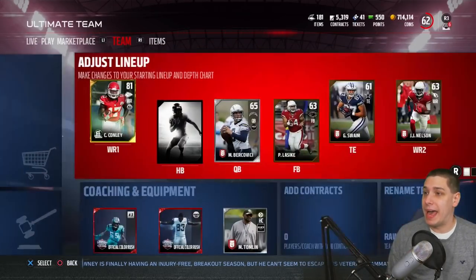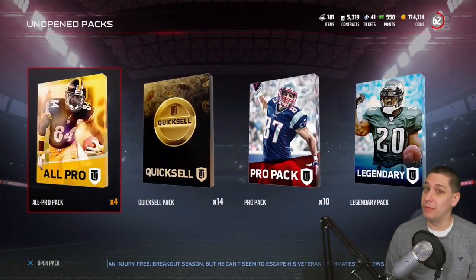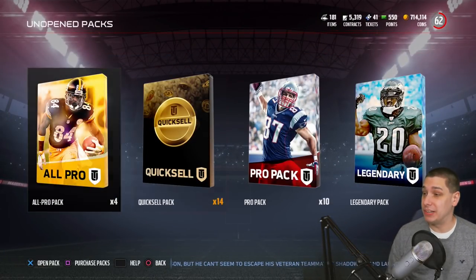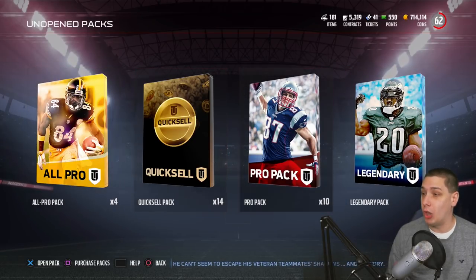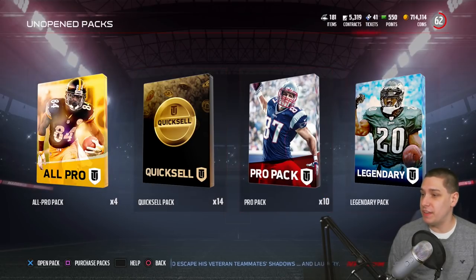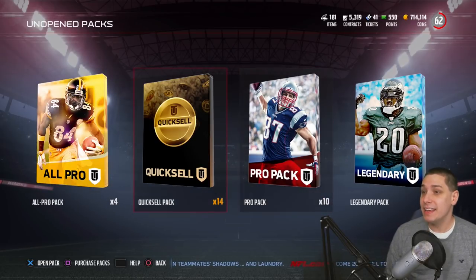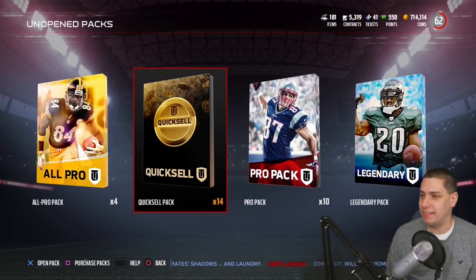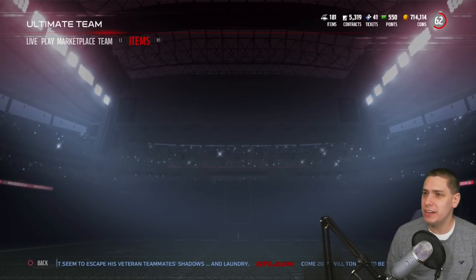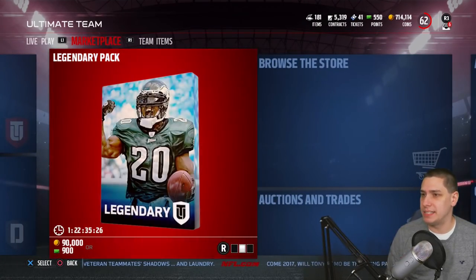We're going to try and pull it right now, guys. I do have some packs I can open up today — we've got to try and pull it. I'm going to go ahead and pull all of these packs that I have, aside from the quick sells of course. That's going to give us 15 total packs, ending with the Legend Pack. They also have legend packs you can get — I think they're 90,000 coins — for a chance at getting Jerry Rice and Teddy Bruschi.